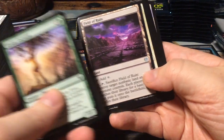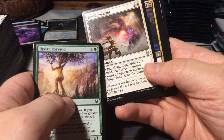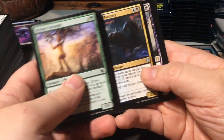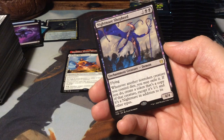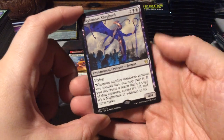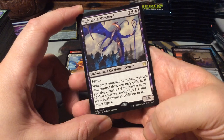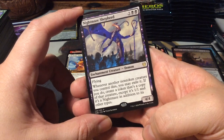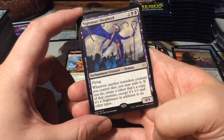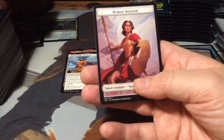Field of Ruin. Banishing Light, also a reprint from Journey into Nyx. Devourer of Memory. And as a rare, Nightmare Shepherd - for 4 it's a 4/4 flying. Whenever another non-token creature you control dies, you may exile it - if you do, create a token that's a copy of that creature, except it's a 1/1 and it's a Nightmare in addition to its other types. We have another Plains.